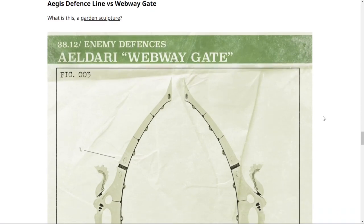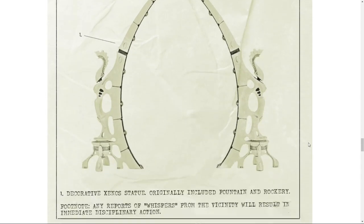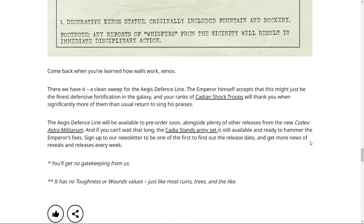Aegis Defense Line versus the Webway Gate. What is this garden sculpture? Decorative Xenos statue — originally included fountain and rockery. Any reports of whispers from the vicinity will result in immediate disciplinary action. They're not even trying on that one. Come back when you learn how walls work, Xenos. And there we have it — a clean sweep for the Aegis Defense Line.